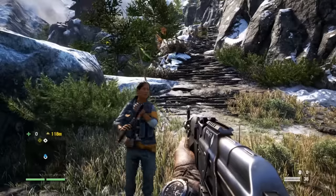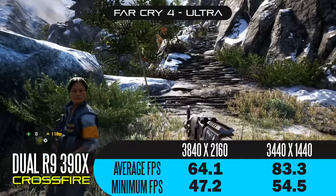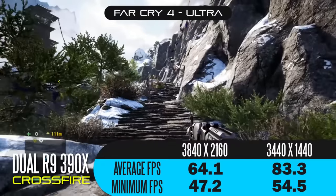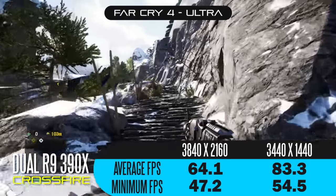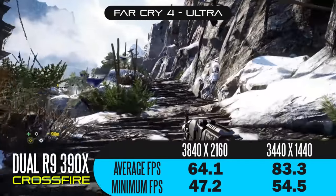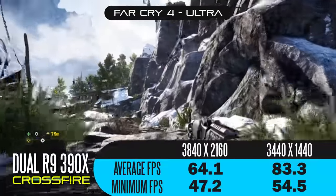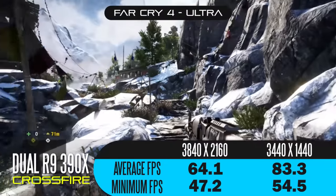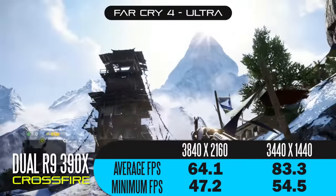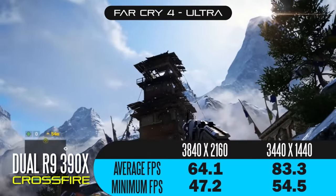Far Cry 4 at ultra settings and 4K resolution yields 64.1 average frames per second and 83.3 frames per second at the ultra-wide setting. Minimum FPS is 47.2 at 4K and 54.5 at ultra-wide. I've always wanted to play Far Cry 4 maxed out at these high resolutions, and even a GTX 980 Ti didn't deliver the performance I was looking for when it comes to staying tear-free and completely fluid.